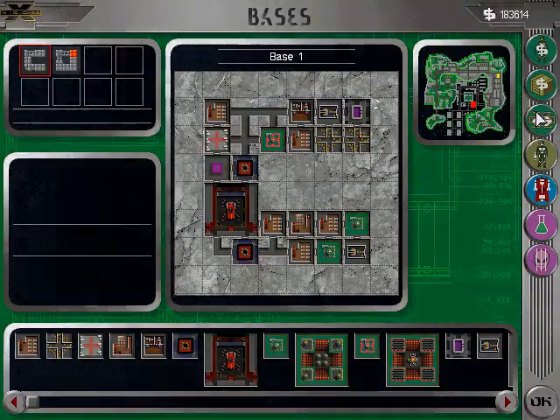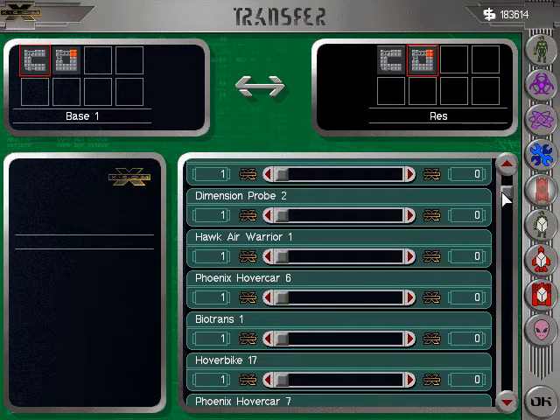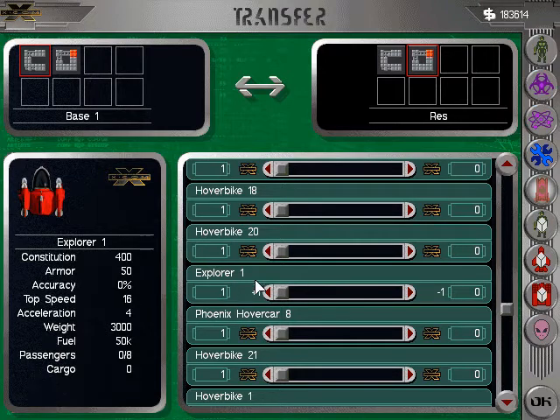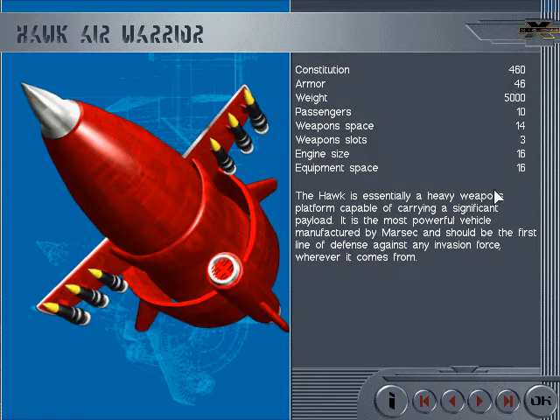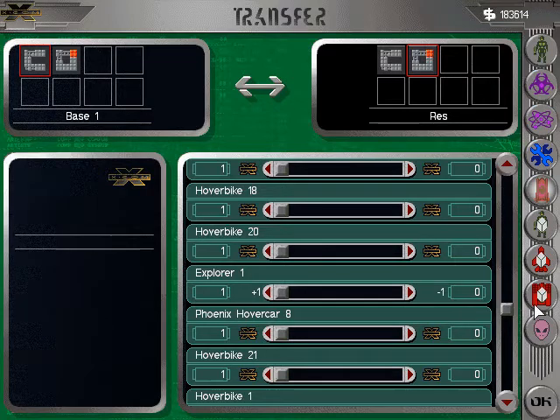I'm going to quickly transfer it so you can see what it looks like in the game. Here is the Explorer and its stats: 400 constitution, 50 armor, top speed of 16, acceleration 4, weight 3000, fuel basically infinite, and 80 passengers. Compare that to the Hawk Air Warrior — it only has 460 constitution to begin with. The Explorer has slightly less constitution but more armor, so it works out roughly the same.